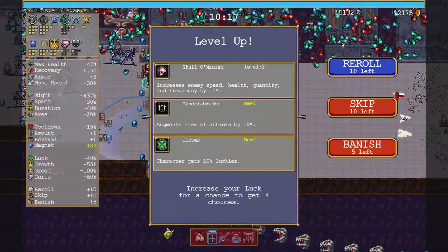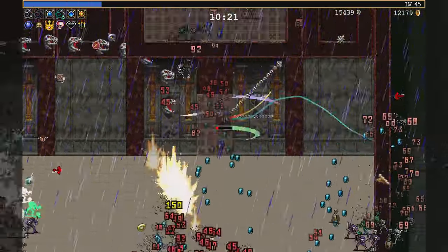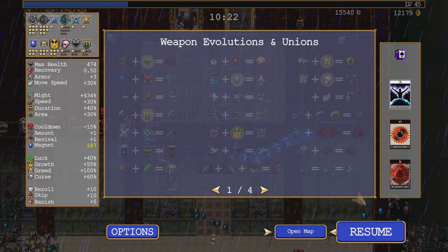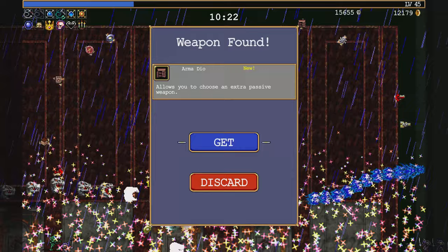Also lowering quite a bit. Candelabrador - that's what I need for one more whip. One, two, three, four, five, six, seven. Gidgesis is on the map - this will be armor.